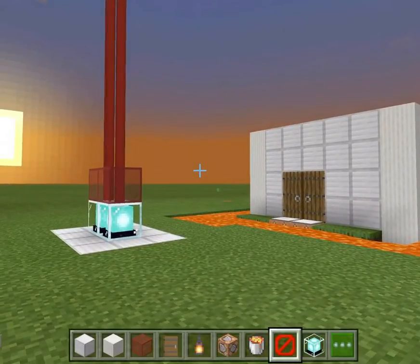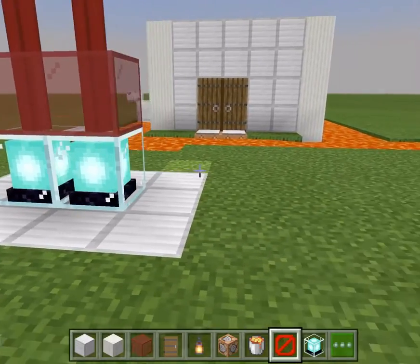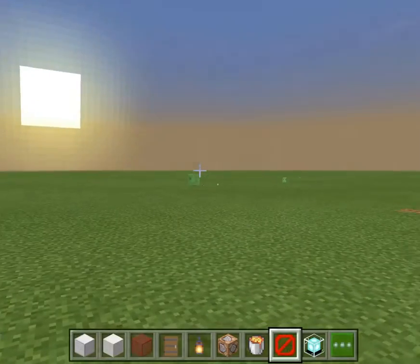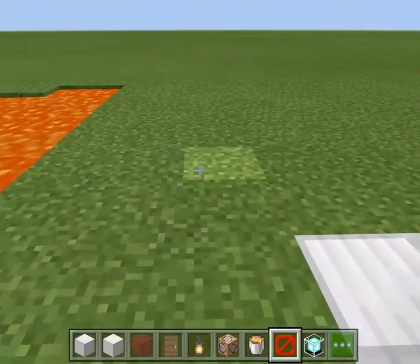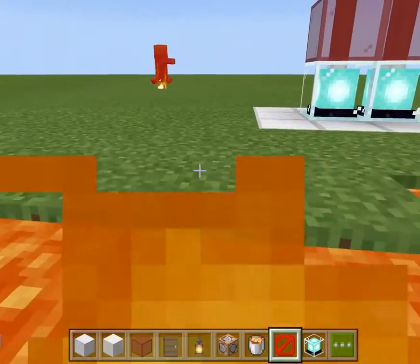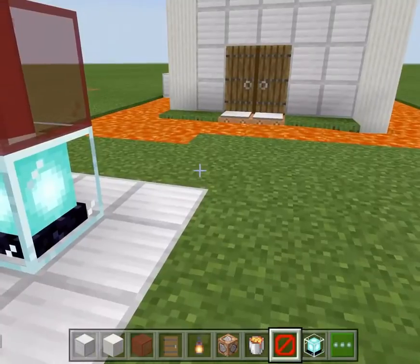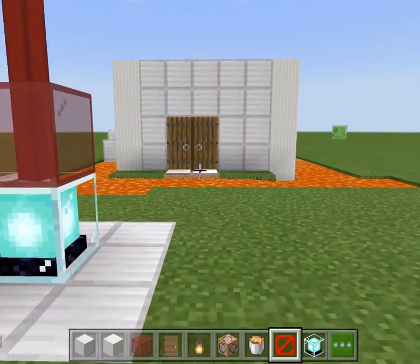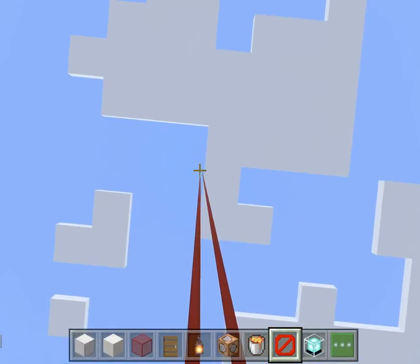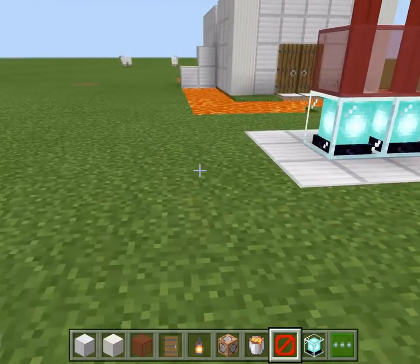I'm done with this now. It's so hilarious — a slime block user just jumped over here, thought they were gonna get in, and died immediately when they stepped on that pressure plate. I put some red beacons right here, so it's kind of like a warning: you've got to stay away from this place.